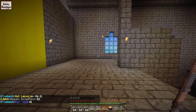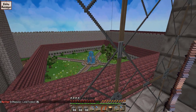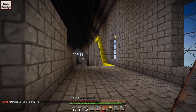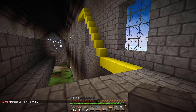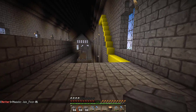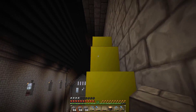Ich finde es echt schade, dass wir so einen schönen Innenhof gebaut haben, aber kein einziger Spieler auf dem Server dahin kommt. Deswegen sollte diese Aufgabe auf jeden Fall mal in Angriff genommen werden. Ich würde es gerne so erreichen, dass wir diese Ebene nutzen, um nach oben zu kommen — hier wird also eine Treppe hinkommen, die bis nach da oben führt.